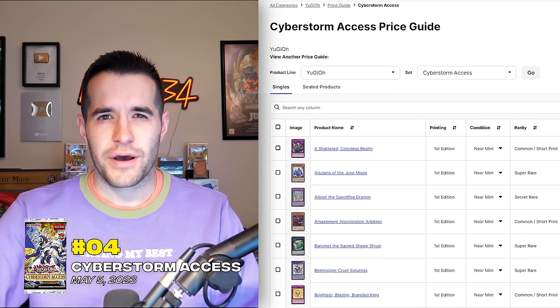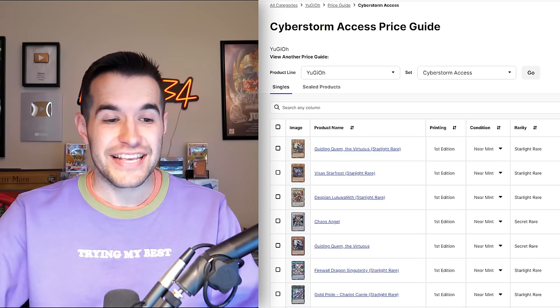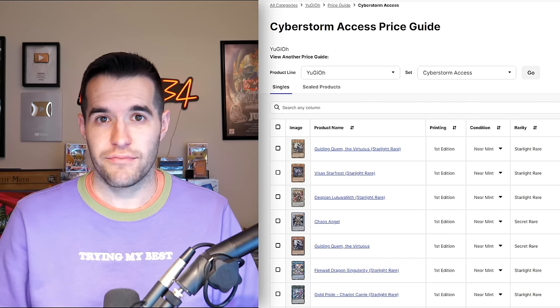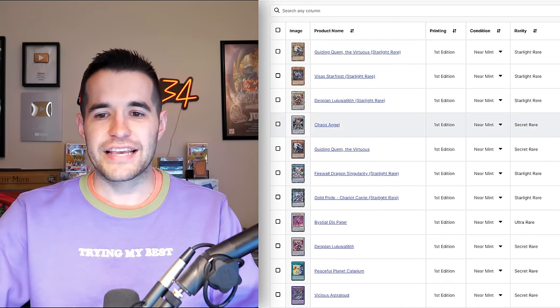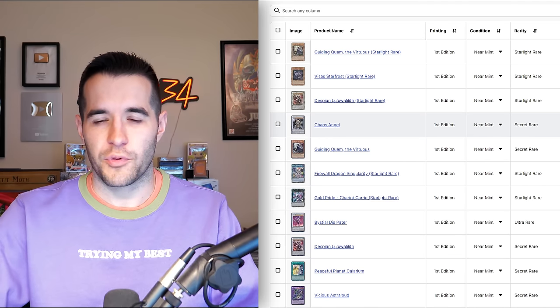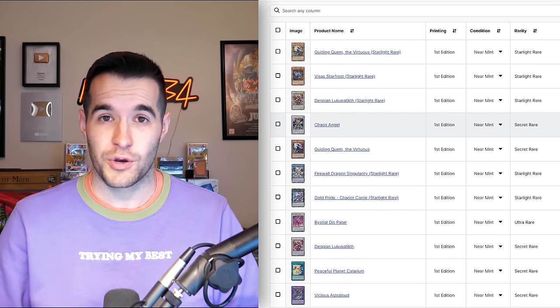At number four, I have Cyber Storm Access — a set I basically forgot about all year until I was doing this research, and then I was like, wow, this set is insane. While you might say there's almost zero collectibility here at the moment, the crazy part is the prices in this set are absolutely nuts. It also has starlights over QCRs, which I consider slightly better. The prices are just wild — we've got Chaos Angel at $70 Secret Rare, which I originally thought said $89, making it even more exciting.